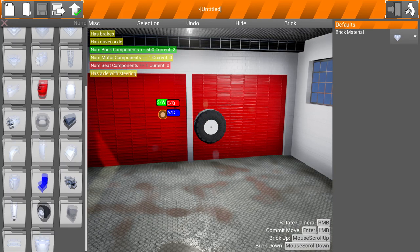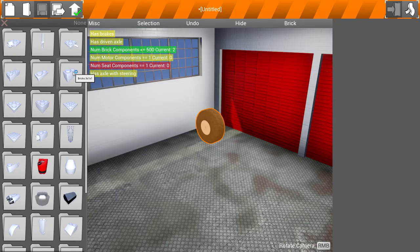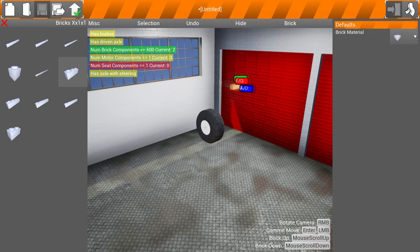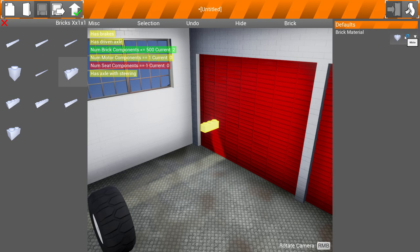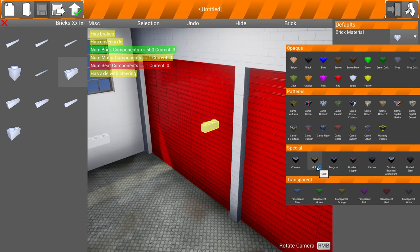Quite impressive. Now, beyond that, there's a couple of other things that we have. One of the other things that was added was Brick Material Strength. So that is crazy. Check this out. So you have a brick, obviously, and you make your brick. And then when you go to Brick Material, you've got a whole bunch of different colors and stuff that you can do. But down here is Special. All of these different brick types have different strengths and weights. For instance, the Tungsten one the creator said is incredibly strong, but also very heavy. Gold is obviously super heavy. And then Carbon is much lighter, but it's also more fragile. So that's pretty cool.